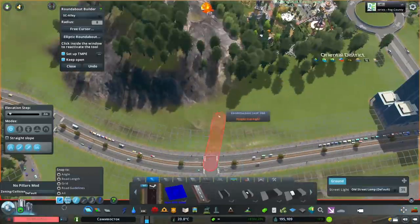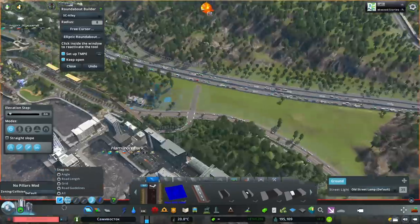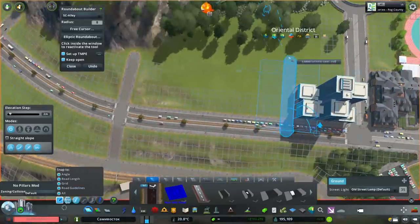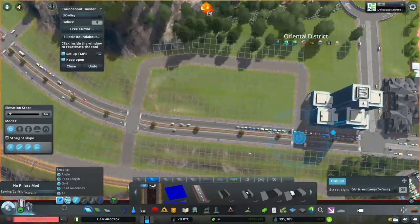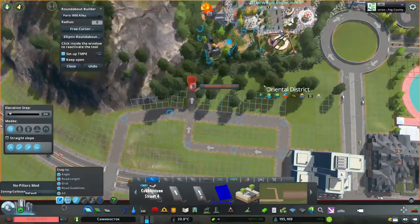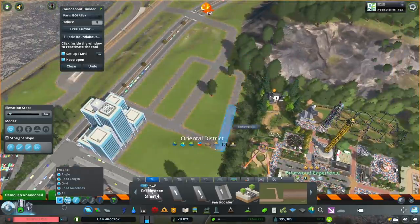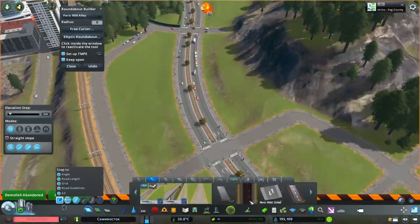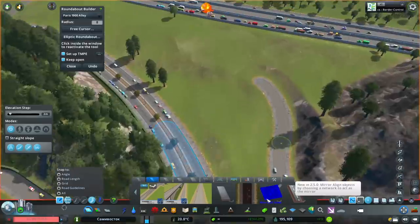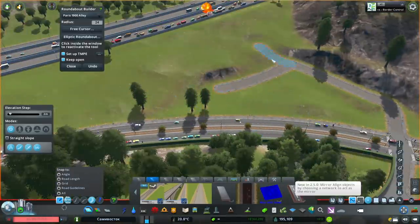We're just going to add connections to the existing intersections. You can see right there — I add the intersection but then remove the traffic lights so it doesn't actually function as an intersection in the game's eyes; cars just go straight past. Also, it's right near the theme park that no one goes to, but technically it's not an issue because there's lots of trees and honestly no one even goes there.